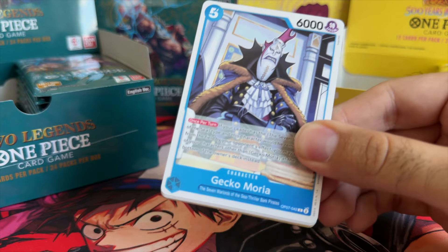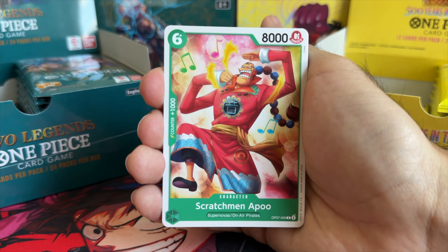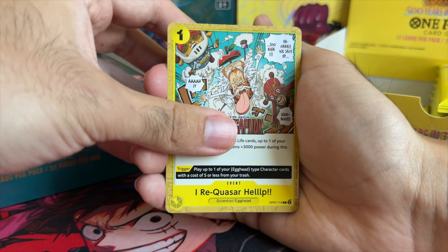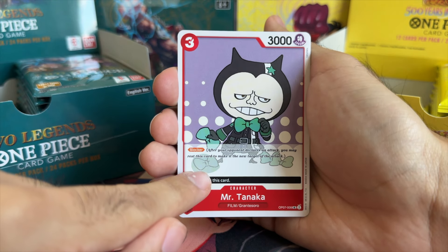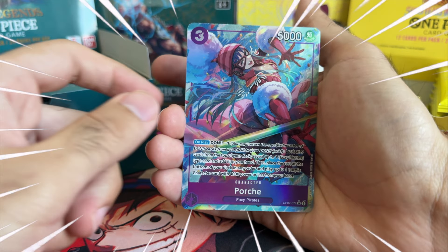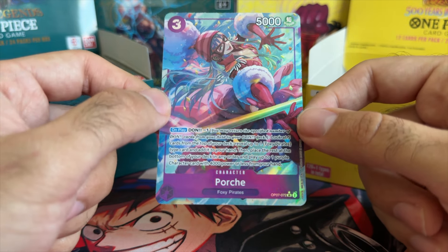I think we're about halfway through the left side of the box. We've seen more leaders than hits, but can we change that? Gecko Moria, Scratchman Apoo — probably one of the worst characters in One Piece — Apu, Bucken, I Require Your Help, Morgan's Snake Dance, Keep Out, Crocodile, Mr. Tanaka with the misprint still! Nice! Marguerite — and an alternate art, let's go!